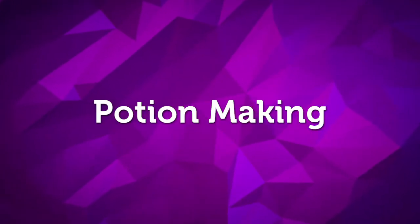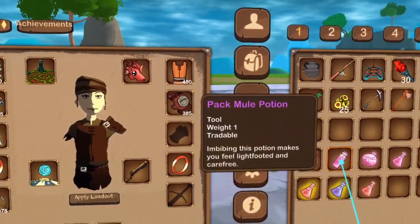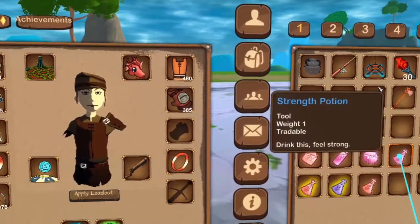Alchemy is a profession of potion making. Potions can be used to accelerate healing, increase speed, enhance attacks, and more. You can also use your cauldron to make certain dyes.